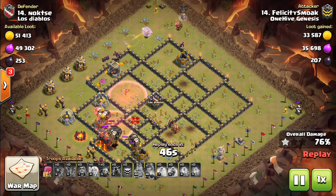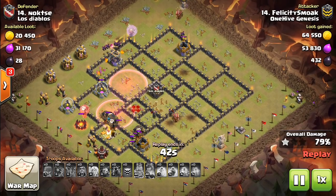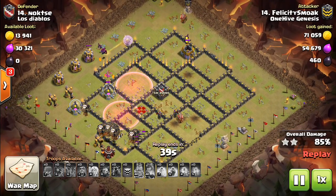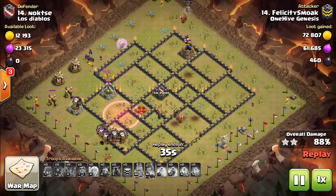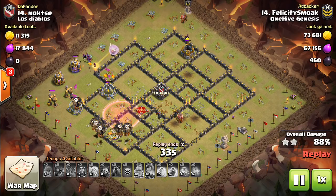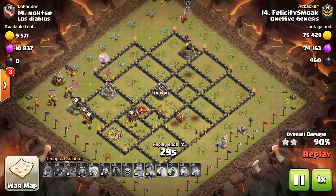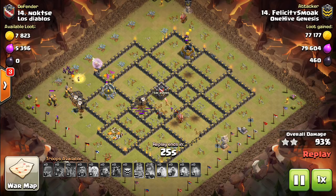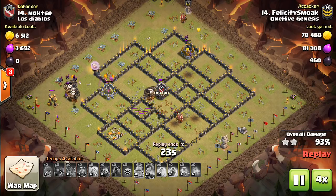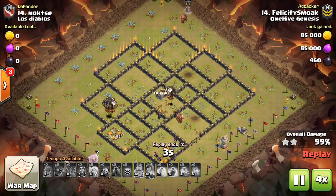To avoid that happening, the heal spell is good to use over the infernos, over wizard towers — areas where lots of balloons are going to be under fire. Use the haste and use the heals. The rages aren't as important because there's not a huge rush to get through the base as there is when there are single infernos and your hounds are popping like crazy. In this situation, you can be a little more patient because the lava hounds will last a lot longer. You don't have to worry about having your balloons under rage or under haste the entire attack.